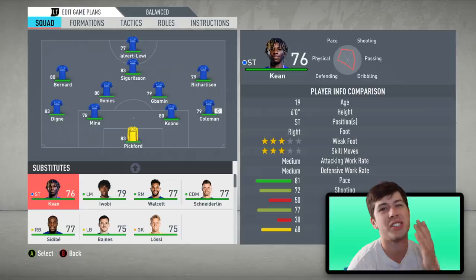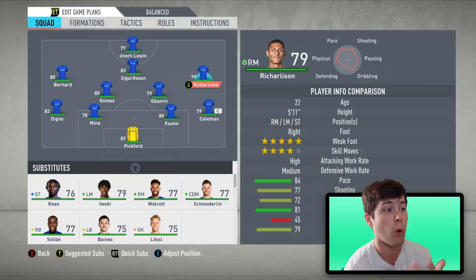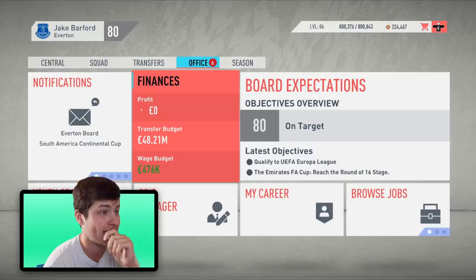With dynamic potentials, I want to get Calvert-Lewin and Keen as much action as physically possible on the pitch. Left mid, right mid — I'm not too concerned there; we got Walcott on the bench, Iwobi as well. What I am looking for is another central attacking midfielder, another CDM, and a center back. Hopefully I'll be able to sign all three during this episode. Only 48 million in the transfer budget — that is not ideal. We may have to sell some players first.